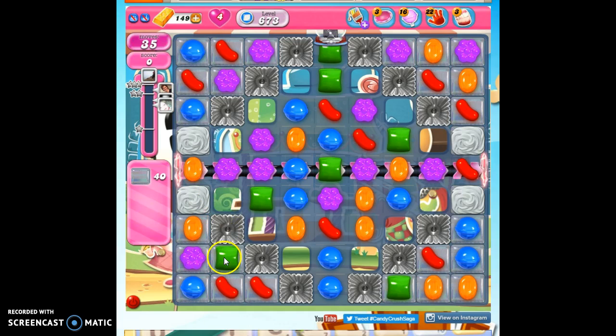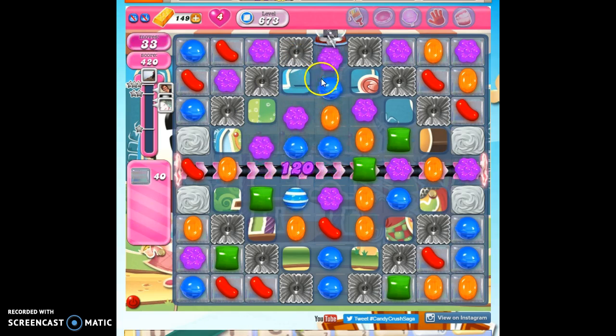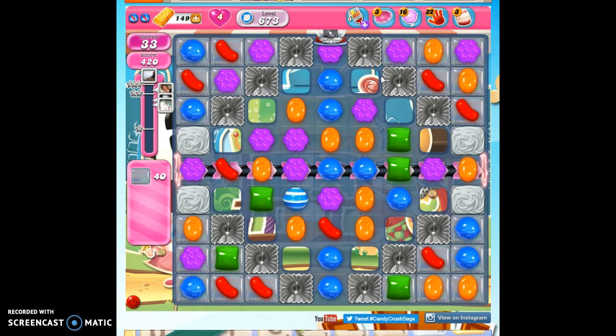The jelly is in the corners, there's some frosting in the way, and we've got a conveyor belt that could help us. If I were better at conveyor belts, I'd feel a little more buoyed by that. And we've got licorice twirls that are going to come out of this area. So if we can make any moves that will take out a frosting, that's what we're going to shoot for first.